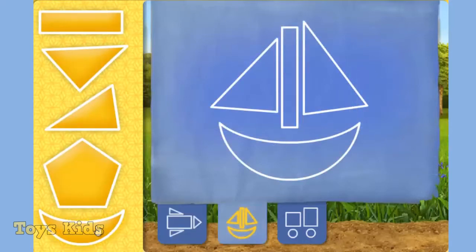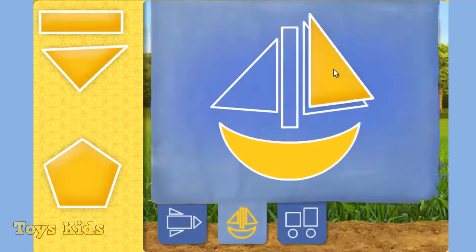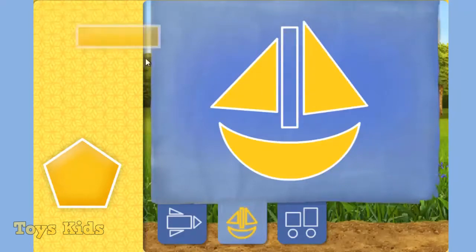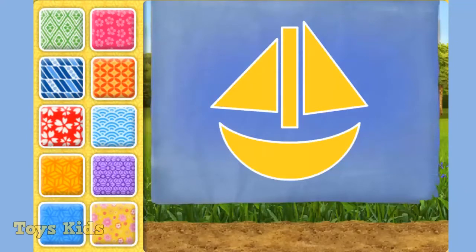A crescent. You got it! A triangle. Not quite. A triangle. You are great with shapes. A triangle. You are great with a rectangle. You need another shape. A rectangle. A rectangle. Nice kite building. To decorate your kite, click the pattern you want. Then move your mouse to a shape in the blueprint and click on it.